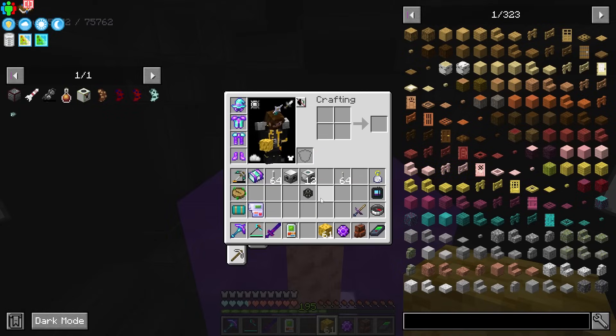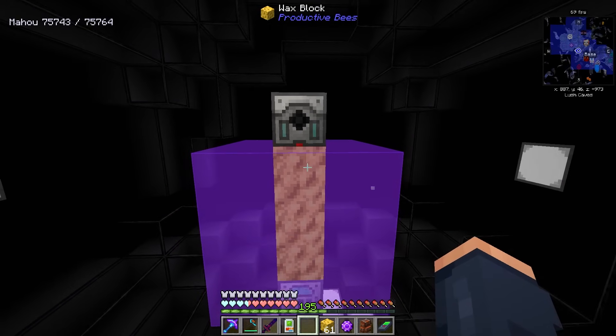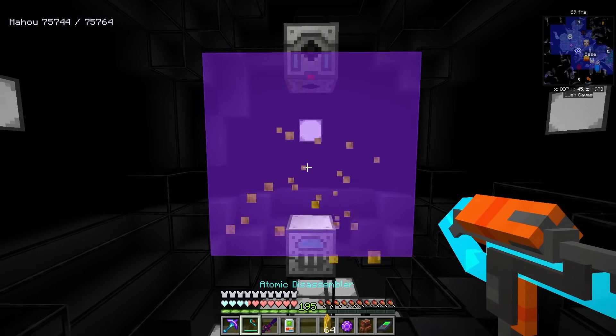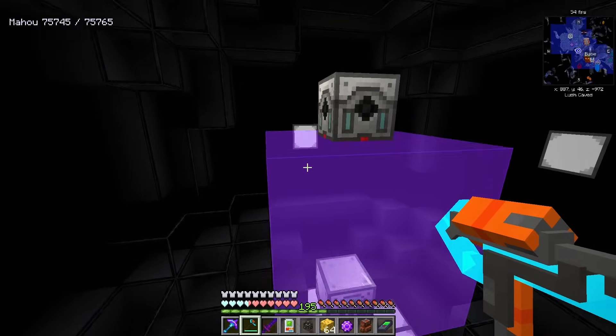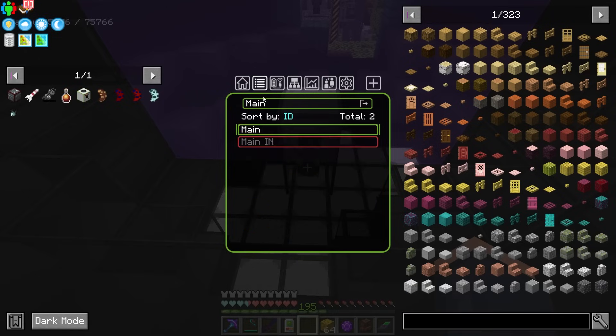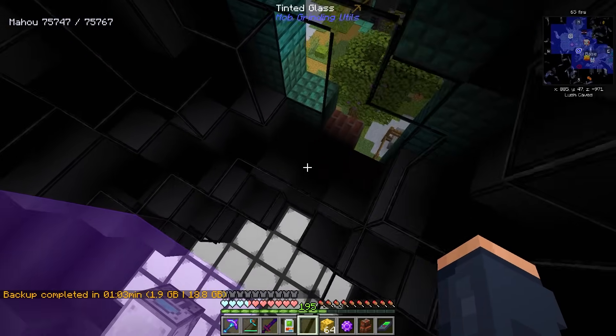Right above it is where we need to put our fluid laser that is going to collect from the Wither. This is going to hold the Wither, and it might be kind of scary to have a Wither inside here that is reliant on your power network to keep it stasis-ified — and I completely agree. There is always that possibility of it becoming unpowered and your Wither getting out.